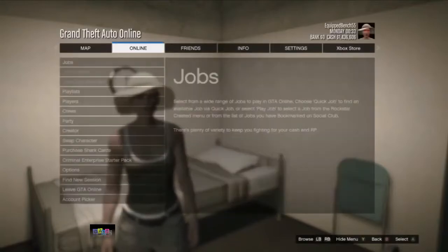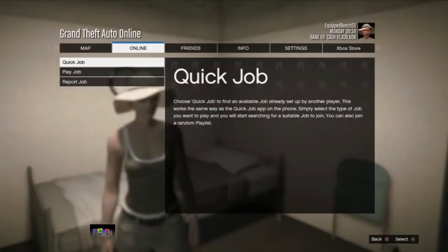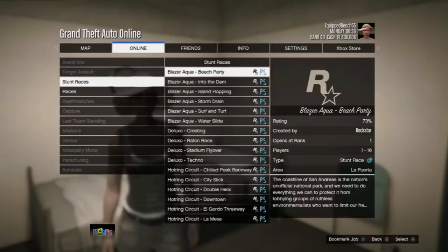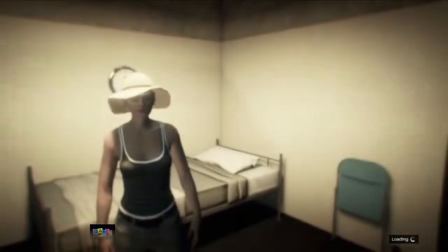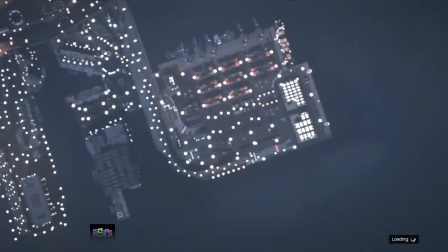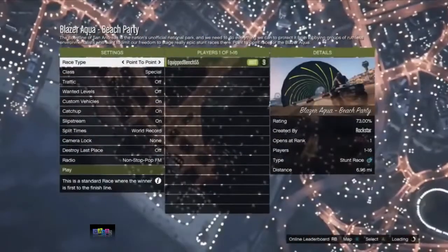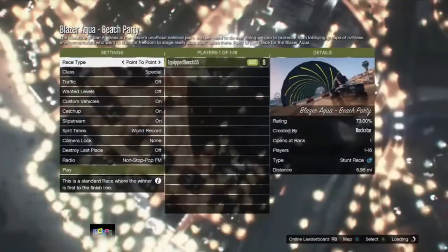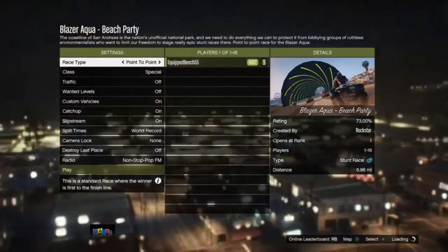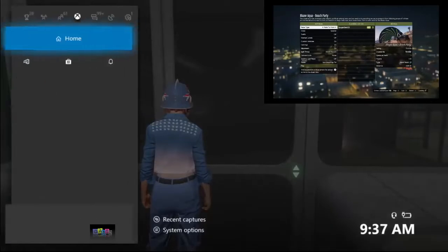Your friend needs to go online, go to jobs, and start a stunt race. He simply needs to start a stunt race and wait on that screen while you go to the elevator door and join your friend.